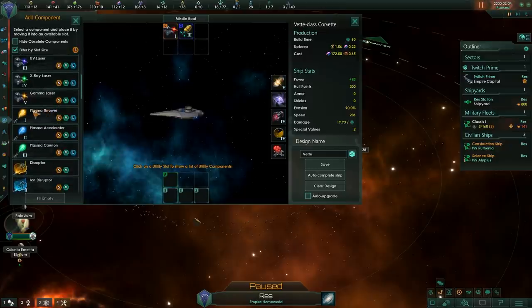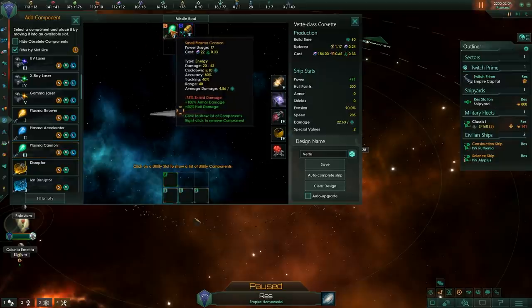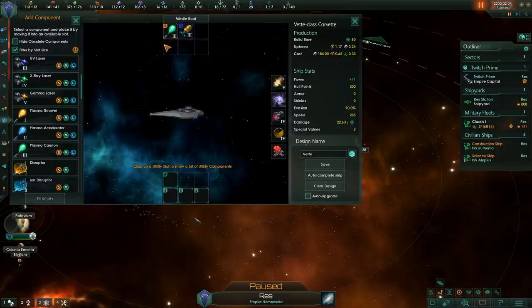Plasma launchers are plasma throwers, plasma accelerators, and plasma cannons. They are twice as effective against armor, 50% more effective against hull, and 75% less effective against shields. They are decent weapons, but I rarely use them in my ships. They seem kind of middle of the pack weapons, which are useful in a very small window.